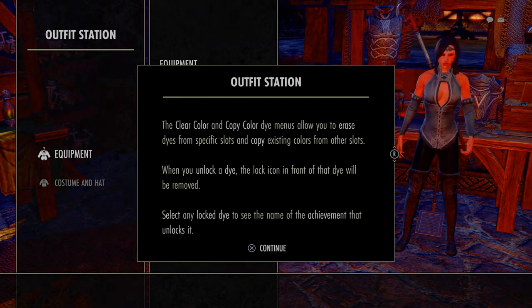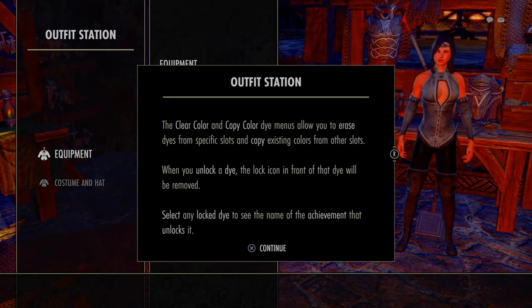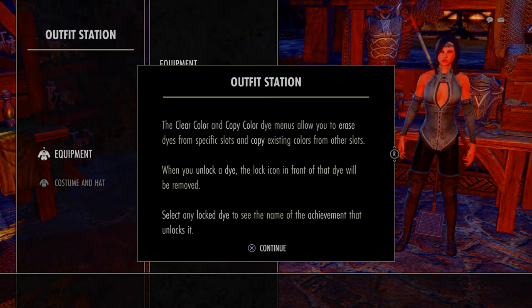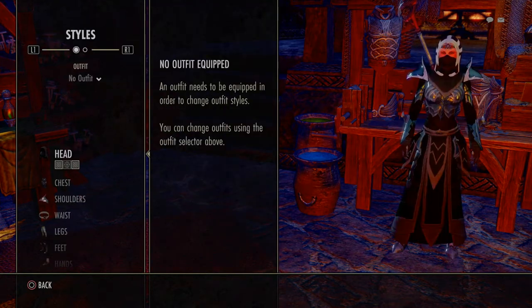So here's the dye station, the outfit station, whatever you'd like to call it. It says the clear and copy color dye menus, erase dyes from specific slots. When you unlock a dye, the lock icon will be removed and you'll be able to use it.